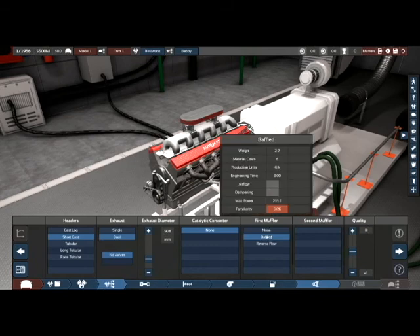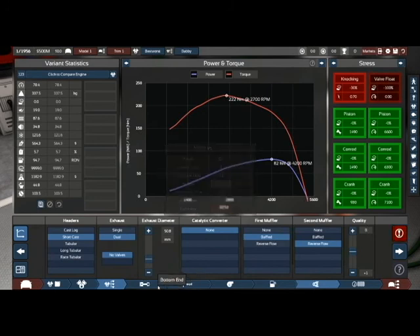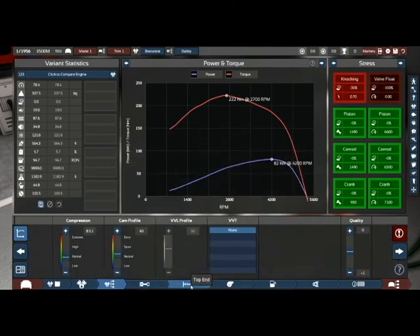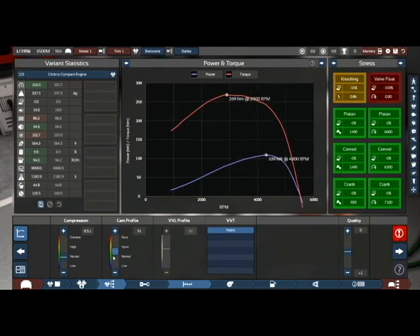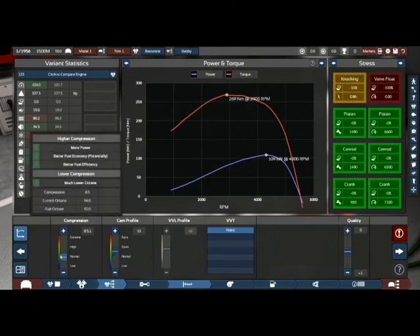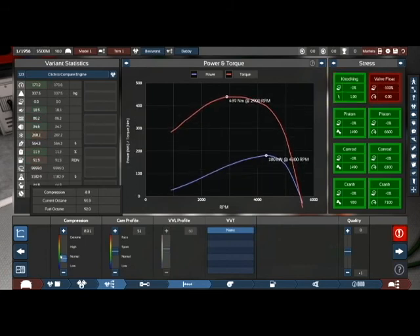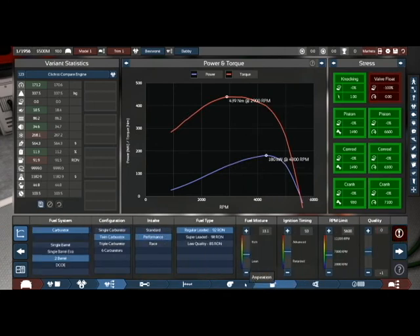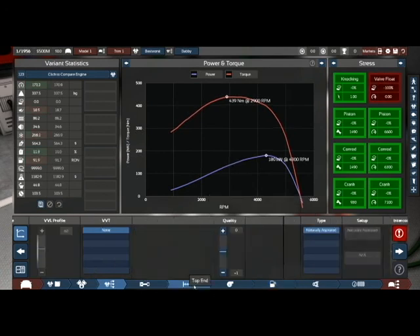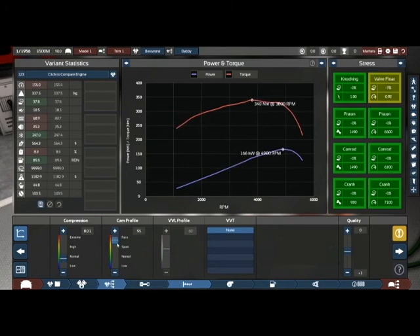Dual exhaust there — baffled and reverse flow. That's pretty not great to start with. Cam profile adjustments — that thing just drops through the floor. Wrong way. There you go — 180. Pretty damn good, even for a 5.0 litre V12. It's the valve float we need to fix. Yeah, that's a very, very aggressive cam profile.